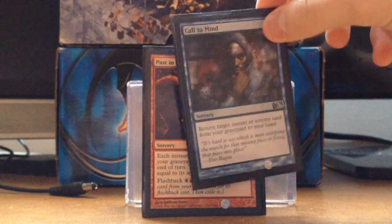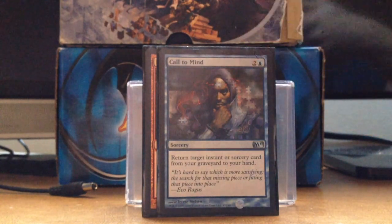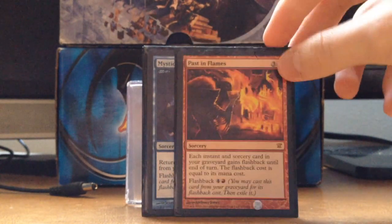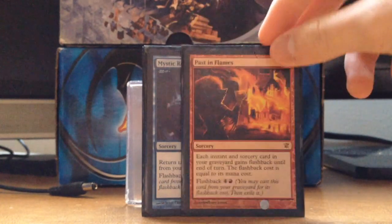Call to Mind brings back one of my instant or sorceries — more for getting things back to my hand. Passing Flames — you see this in a lot of decks, mostly to go off with Storm, but I'm not really Storming off. I do it sometimes — I have like two Storm cards.